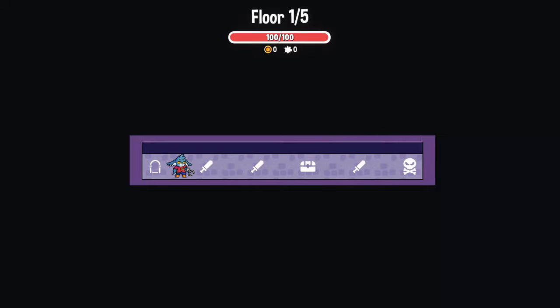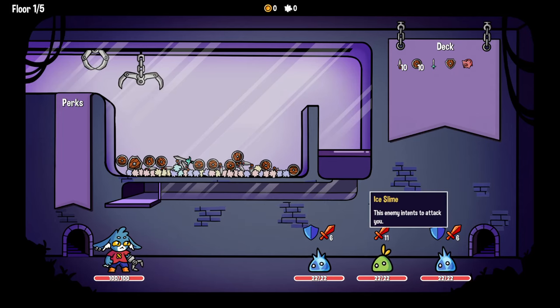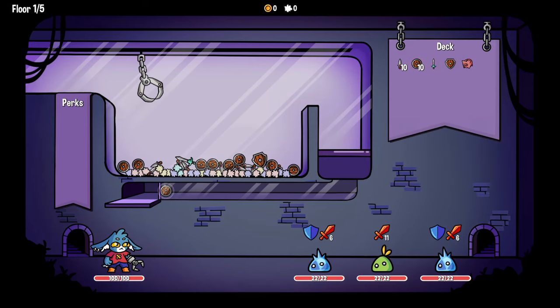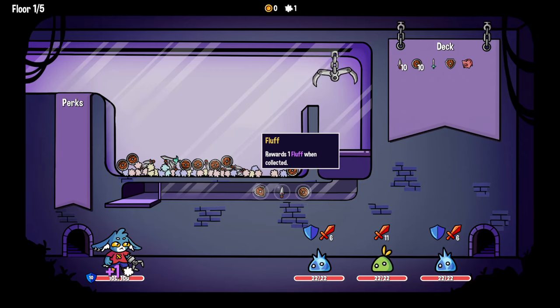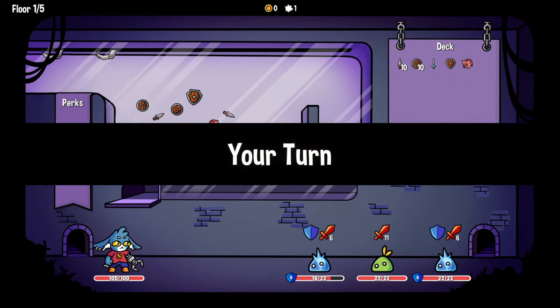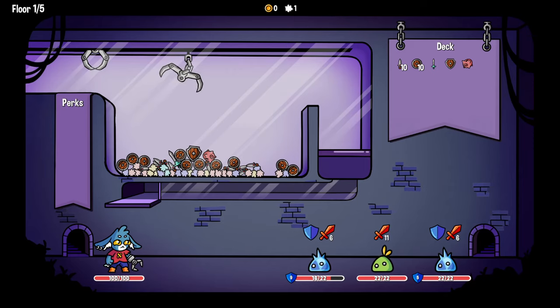This is the battle screen - that's us and the three enemies here. This tells us what they're doing: block, attack. This is our claw, we move it around, pick up items, drop them in the machine and they come out and get used. We've got a big shield and a bunch of little shields. Fluff rewards one fluff when collected, which can be used to craft new clothes. Biggie bank rewards two to five coins when collected - that's basically the currency.